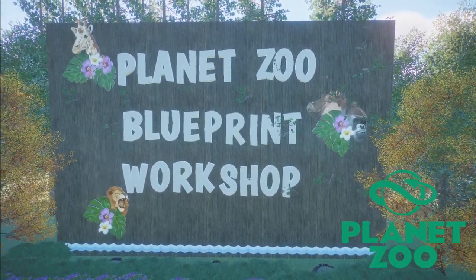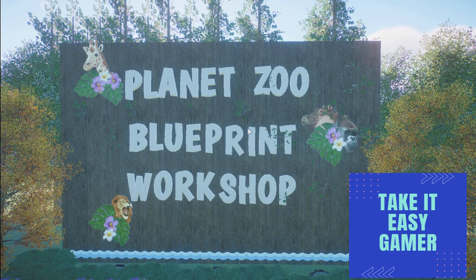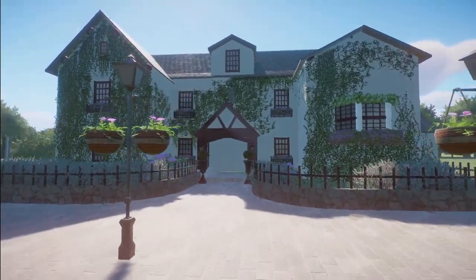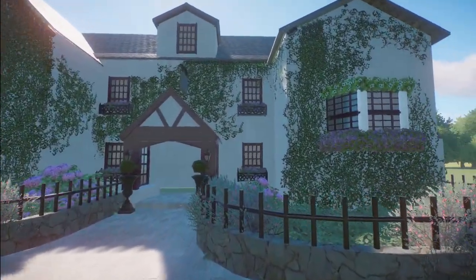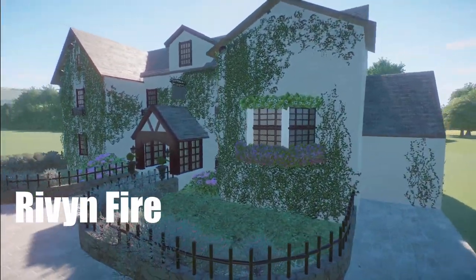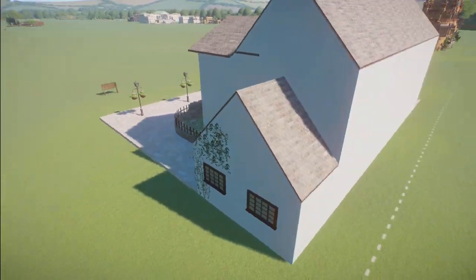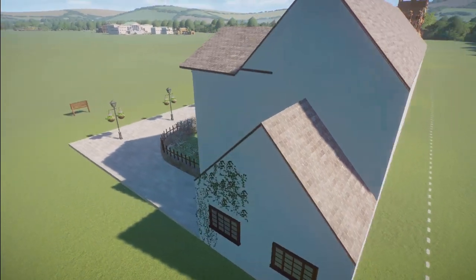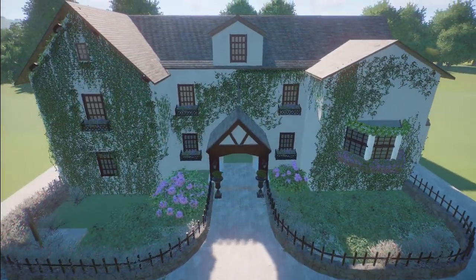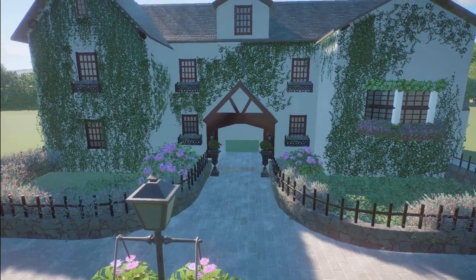Welcome back everyone to another episode. We're taking a look at some of the blueprints found on the Steam Workshop page for Planet Zoo. Our first piece is called Country Cottage Shell and it was made by Ravenfire. You can bring this into your zoo for right around $9,000. What a really, really pretty piece this is. Thank you so much for sharing this with us on the Steam Workshop page.